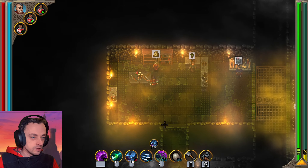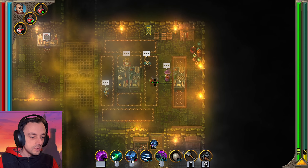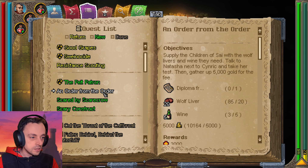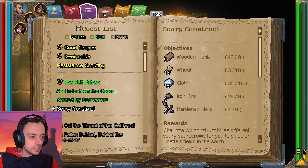There are a few skills I'm learning more about. I see no quest. This is the scarecrow thing — constructing a scarecrow. That is interesting, but we need more wheat for that. Yes, we need more wheat and hardened nails.